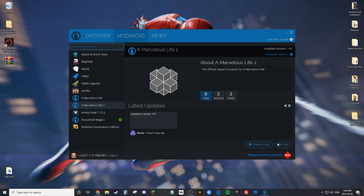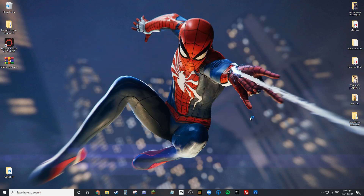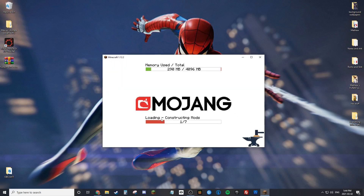I want to make sure you understand how it's supposed to behave, and then I'll get into specifics of how to fix the issue of it not working. So this is A Marvelous Life 2, the successor to my original mod pack. After clicking play and installing, it just takes a little while to load up. As you can see it says 'loading, constructing mods' and there's an anvil in the bottom right corner — this is how you know it's loading a Forge mod pack. I put Biomes a Plenty, Decocraft, and stuff like that.